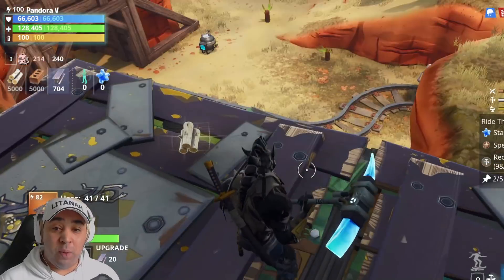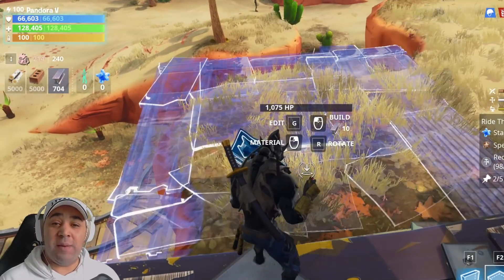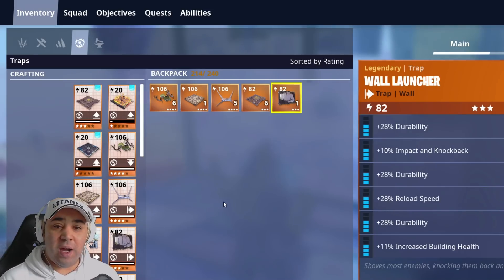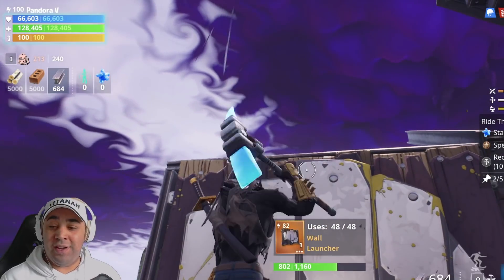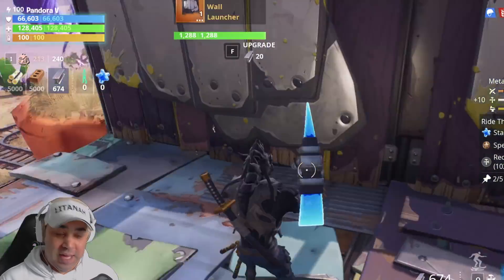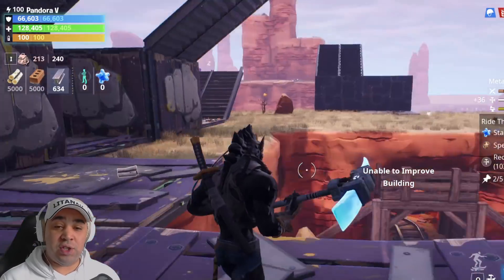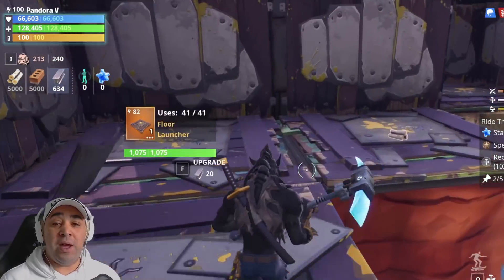They've got this here which will bounce them across, and then these walls at the top which will fling them down. This one should be enough to fling them this way - let's put another wall and push trap there. And we'll put the launcher on the floor like this, which should fling the husks off over this way. So they'll fling down there or down there - that side is kind of covered.